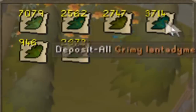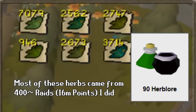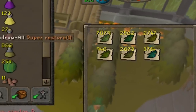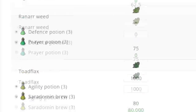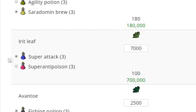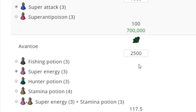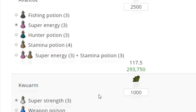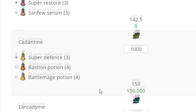I'm getting really close to unlocking 90 Herblore for super combats and overloads. Doing all these raids, I must be pretty close because I'm getting a lot of herbs from raids. I haven't really been doing too much farming, but I just checked. Starting off with about a thousand Toadflax I can turn into Serum and Brews, and 7,000 Avantoe I can easily turn into super attacks — 100 percent.